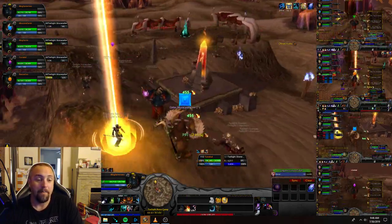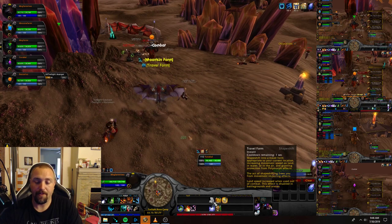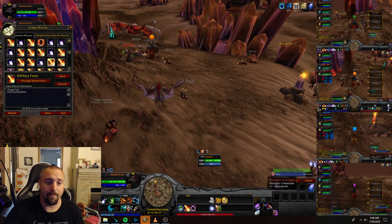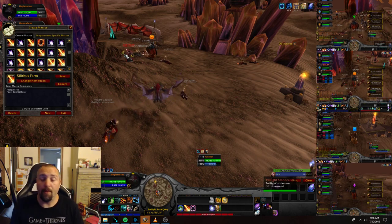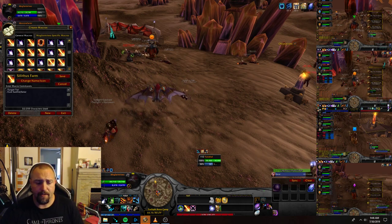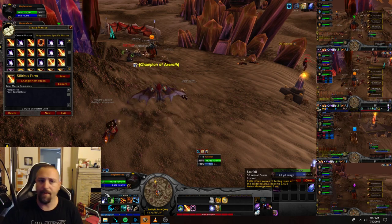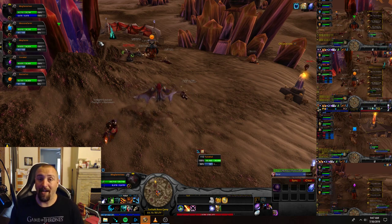Now let me show you the macro. It's really simple — it's just slash target 'twi', since the beginning of every mob name is 'twilight', just like the name of the area. Then slash cast your spell, which I use Sunfire because the mobs get really grouped up and the splash damage helps get them down faster. You can also throw in a couple of Moonfires in certain areas to help, but personally I just kept going in circles, which seemed efficient enough. You can do it either way you like.